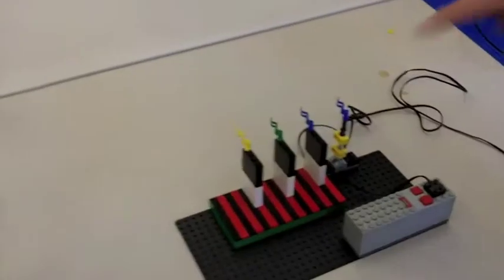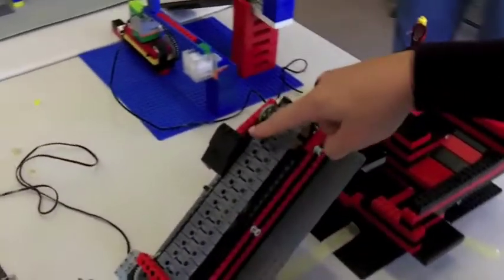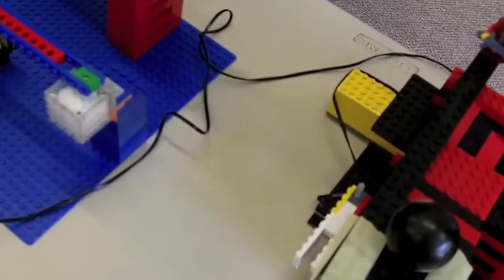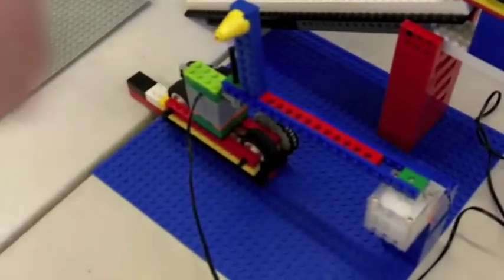When the dominoes fall, it will hit this switch, which will activate the conveyor belt going up, which will make this lever come and hit the eight ball. The eight ball will come down, it will hit then this switch. The switch activates the battle track to move forward, releasing this arm, which swings around.